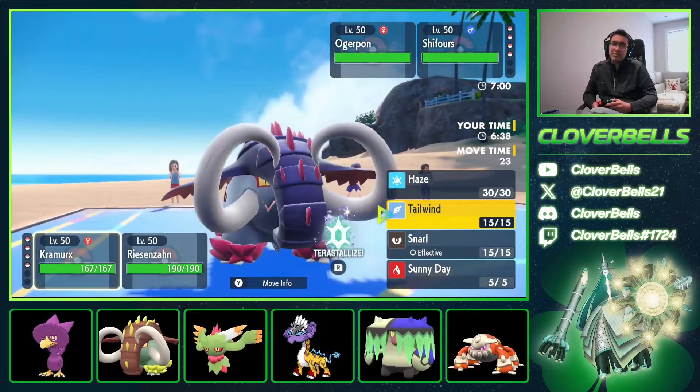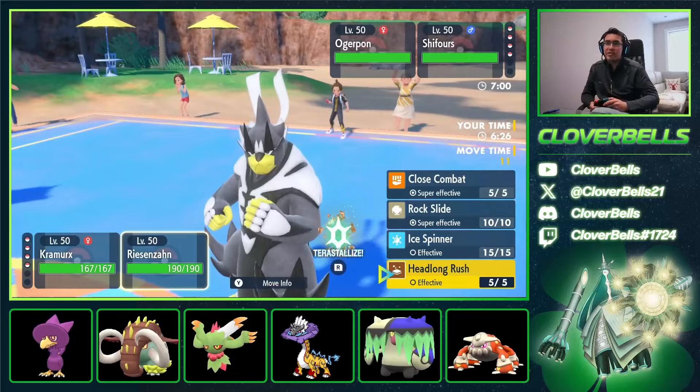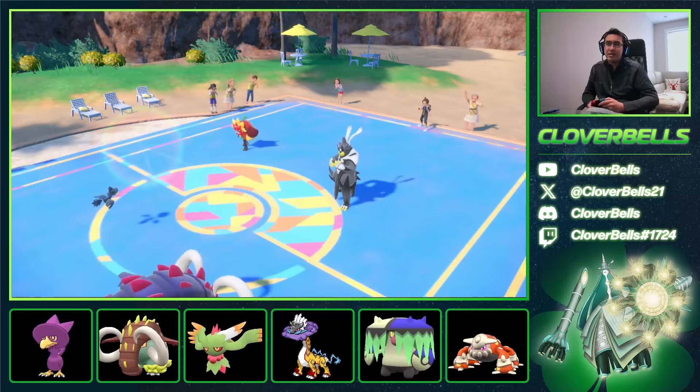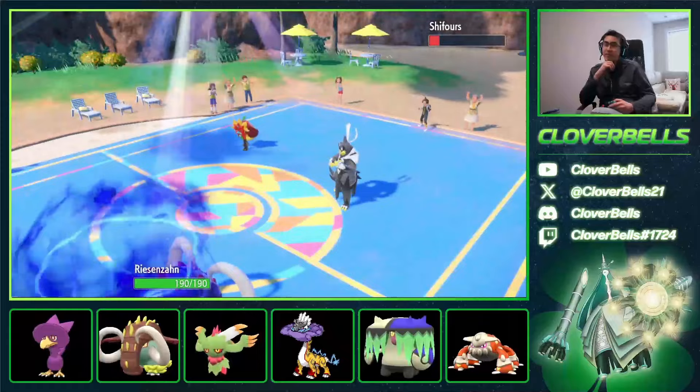Do I Headlong Rush, Rock Slide, or Close Combat? I kind of want to just get rid of the Urshifu, just in case it clicks Spiky Shield. Alright, he did it. We are going to get a Protosynthesis boost. Headlong Rush outspeeding — oh, that didn't even get it down to Sash. We're going to take an Ivy Cudgel — we might lose both things here. He just clicks Horn Leech. Well, nice knowing you, Great Tusk.